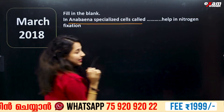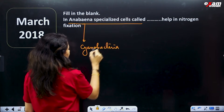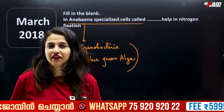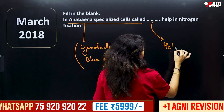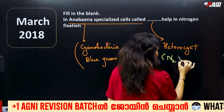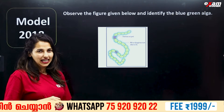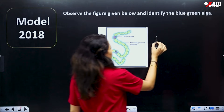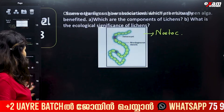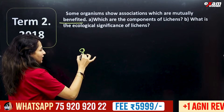Fill in the blanks: Anabaena specializes in nitrogen fixation. This is a blue-green alga. Observe the figure given below and identify the blue-green algae. In our textbook, we have this filamentous algae — we call it Nostoc.